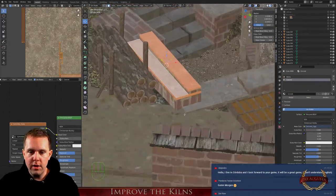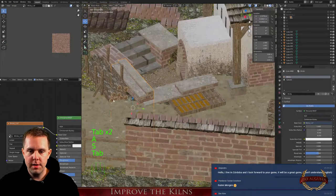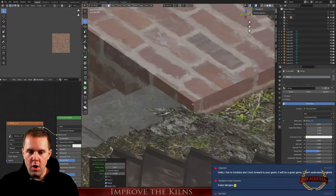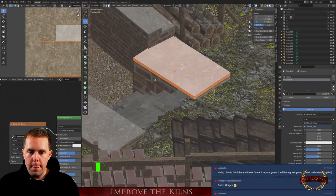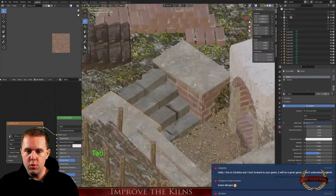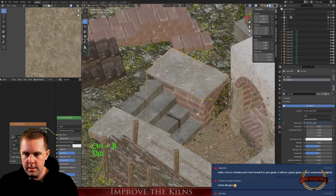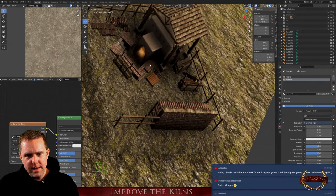Looking good. Now I have to rotate that and scale it — it's way too big. Same problem here. Let's make it a little more beautiful by adding the concrete texture. Stretch it. So much to improve, and it's way too sharp here. I just want to bevel this specific line.